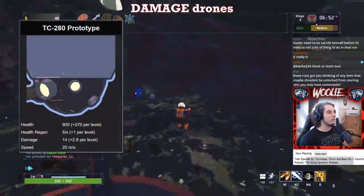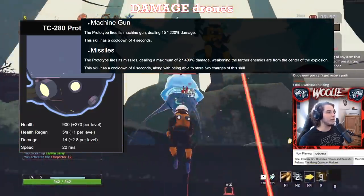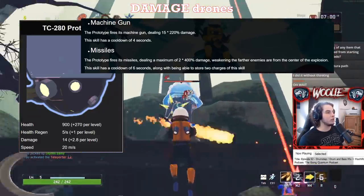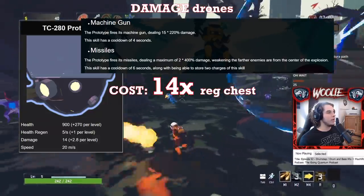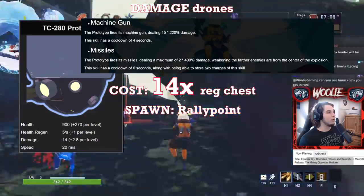Finally, the big boy TC-280 prototype, which is a souped-up amalgamation of a gunner and missile drone, costs a whopping 14 times the price of a regular chest. You will only find this guy on rally point delta.